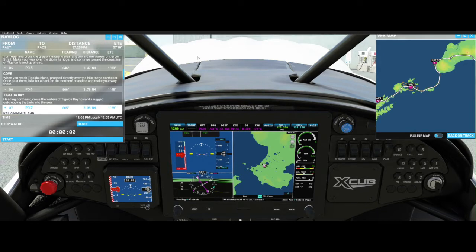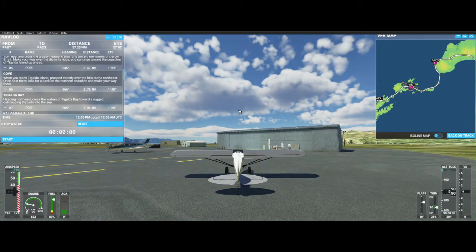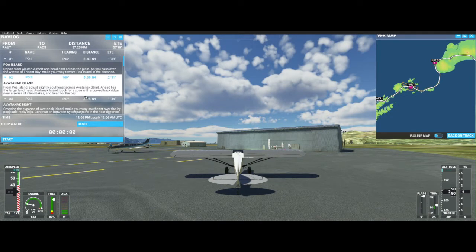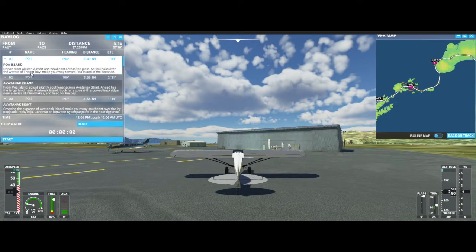Let's go ahead and get outside the airplane, get my flaps back up straight. My trim tab is a little low so I'm going to center it. The instructions say: depart from Akutan airport and head east across the plain, pass over the water up to Trident Bay, make your way toward Poa Island in the distance — that takes about a minute and 39 seconds.